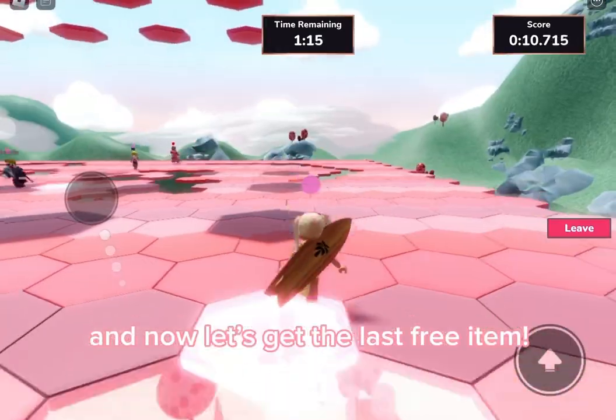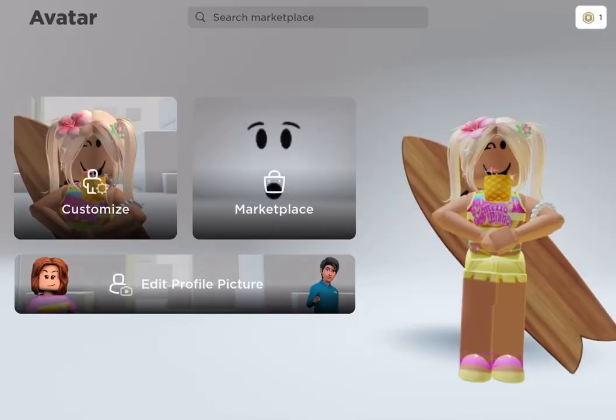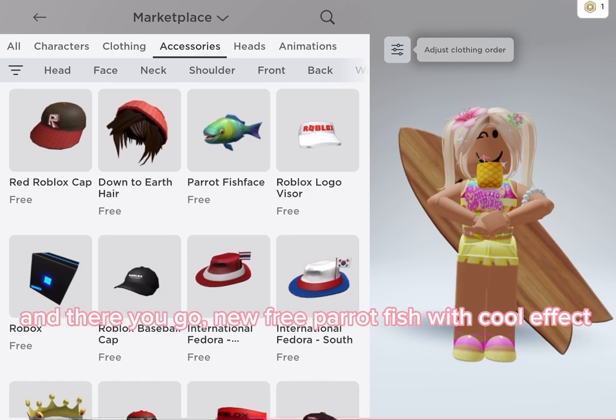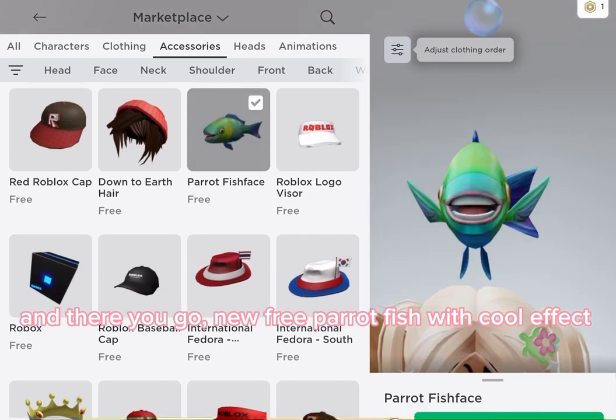Now let's get the last free item. Go to your avatar and click 'Make a Place.' And there you go — a new free parrot fish with a cool effect.